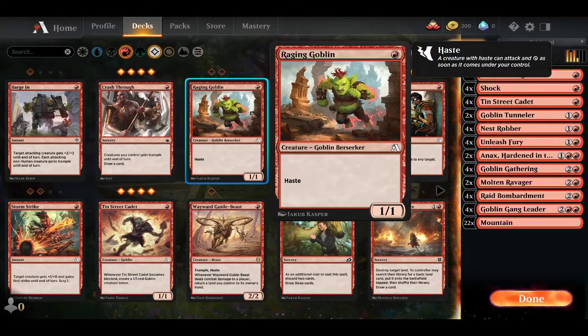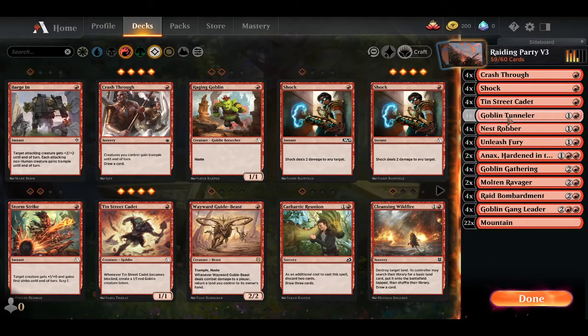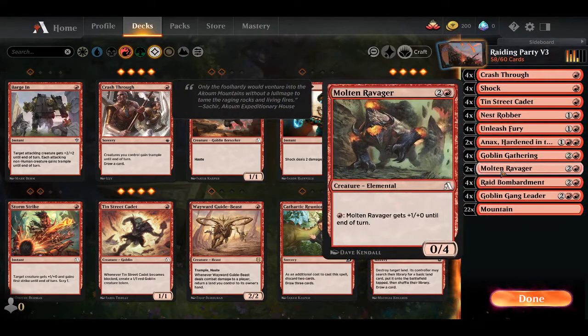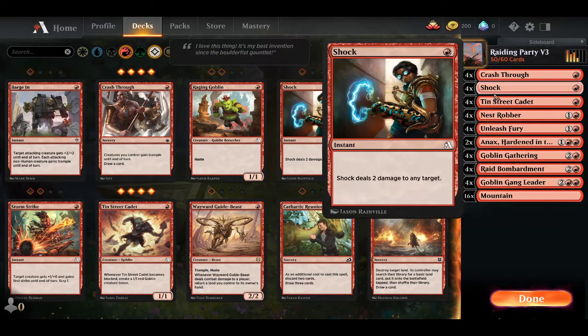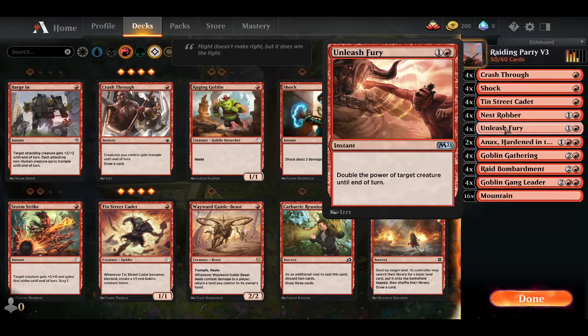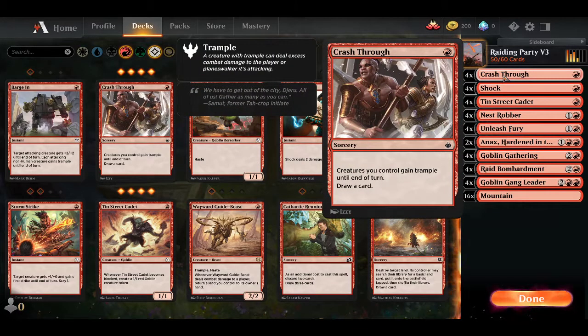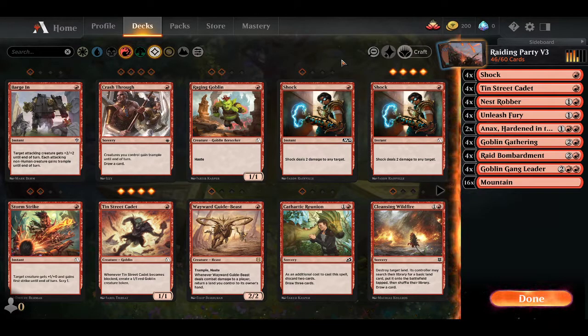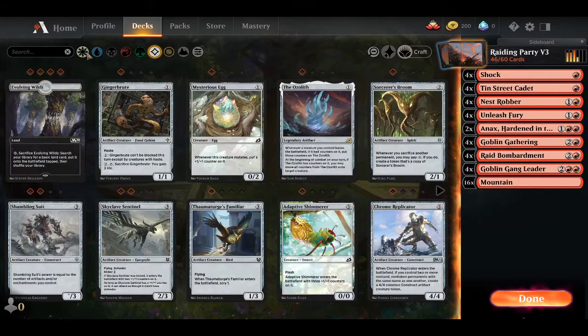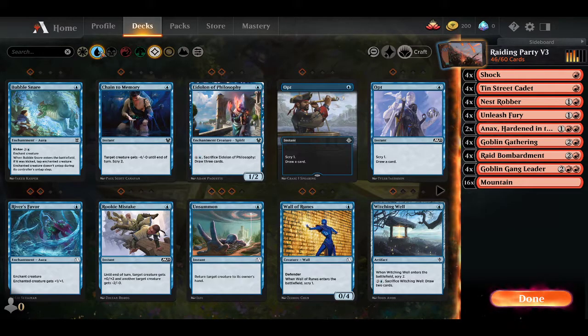We've gone back to our little starting deck. We are gonna be taking out basically the same things, and so we've got 10 slots again. We already removed Unleashed Fury last time. This time I think we're gonna get rid of Crash Through, and we're gonna do the same level of splash — only this time instead of doing a white splash we are gonna go ahead and move on to Izzet by splashing blue.